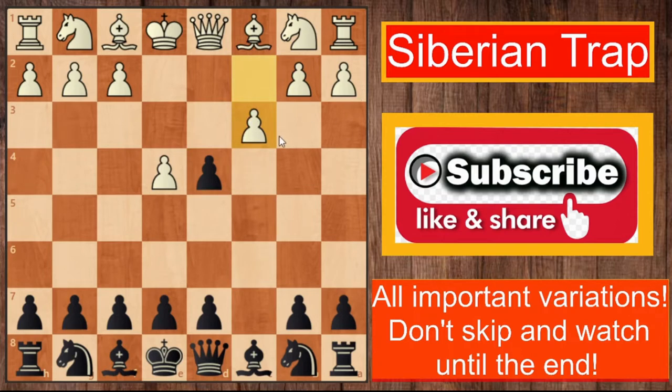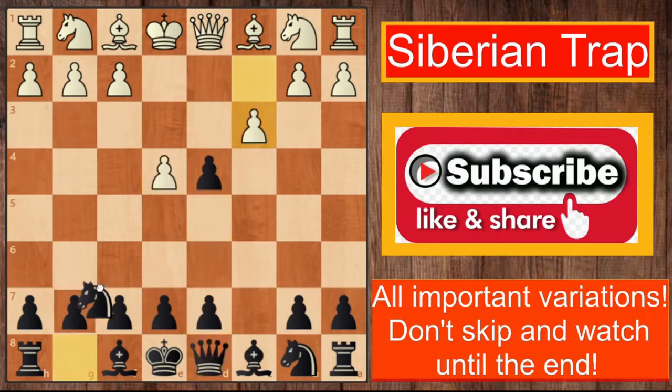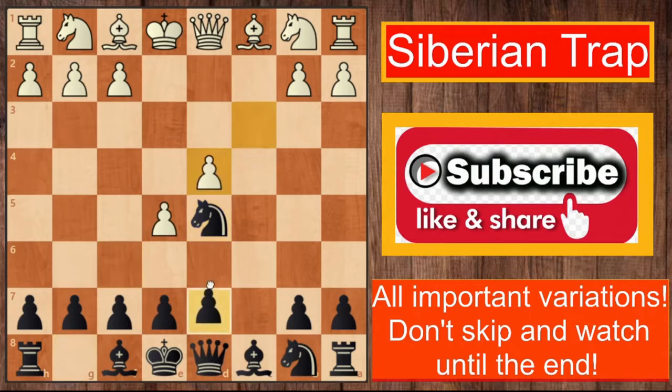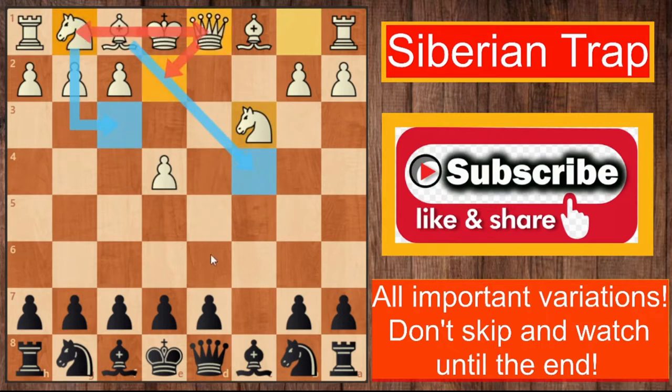White gives up another pawn by playing c3. This is known as the Smith-Morra Gambit, and in this trap black accepts the pawn on c3 as well. Instead of accepting, black could play d5 transposing into the Alapin, or knight f6, e5, knight d5, cxd4, and d6 — also fine for black. But in this trap black accepts on c3, white captures on c3, and the basic Smith-Morra setup is knight to f3, bishop to c4, castle, queen to e2, and rook to d1 — putting pressure in the center.